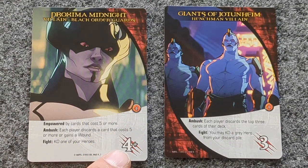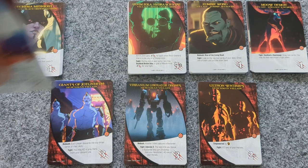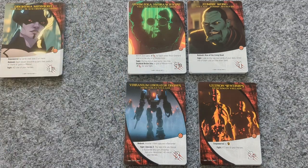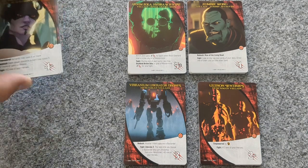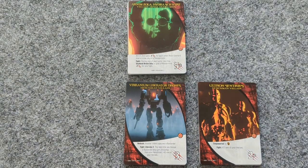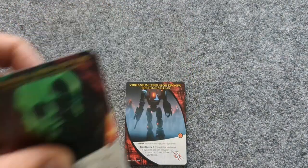For a two player game, choose two villain groups and one henchmen group. For our first game as a two player game, let's choose Intergalactic Party Animals and Strangers Demons from the regular villain groups, as well as Giants of Jotunheim for our henchmen group. For a three player game, add one more villain group — let's choose Black Order Guards. For a four player game, you will have four regular villains and two henchmen villains, so add Zombie Avengers and Ultron Sentries. For five players, add a fifth villain group — the Rival Overlords.